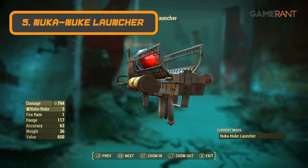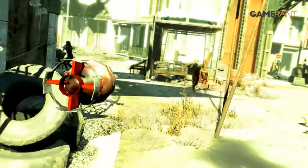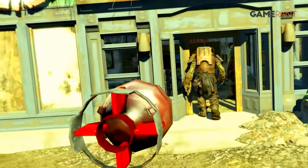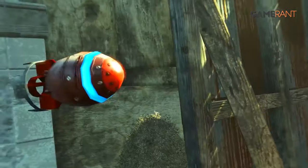At number 5 we've got The Nuka Nuke Launcher. Arguably the most powerful weapon in the game is the Nuka Nuke Launcher, found in Nuka World. It's essentially a Fat Man that's been modified to hurl modded nukes known as Nuka Nukes at foes. These Nuka Nukes deal a whopping 833 damage at a decent range from the enemy. This thing is absolutely useless in close quarters, so players will want something like The Atom's Judgment for those encounters.